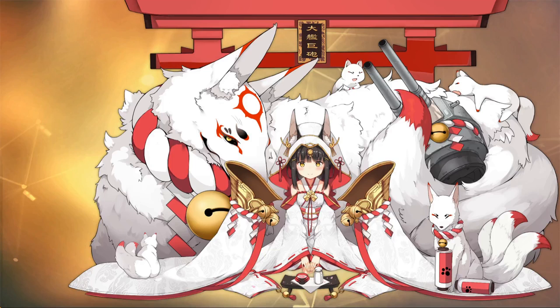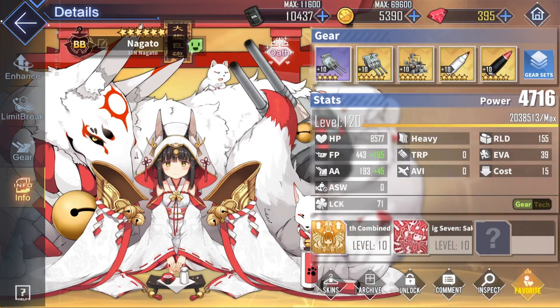Moving into some Nagato gear basics, she is the well-known, super amazing core component of any IJN fleet, and that is namely because of her insanely good skills that provide fantastic buffs to any IJN ship in their fleet, as well as arguably one of the best barrages in the entire game.